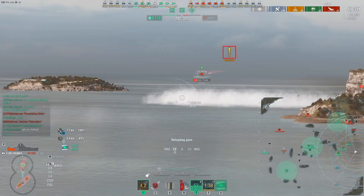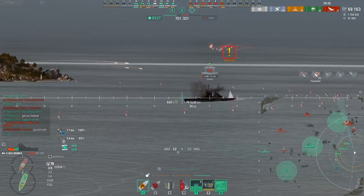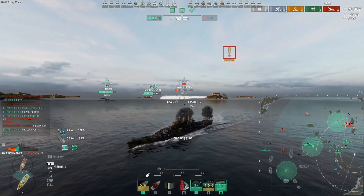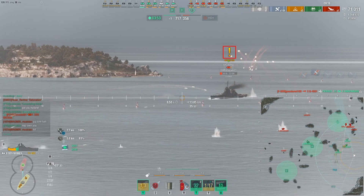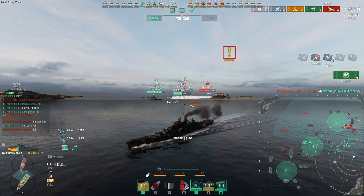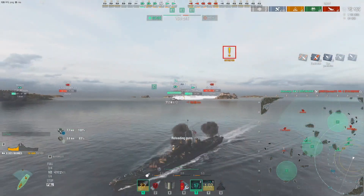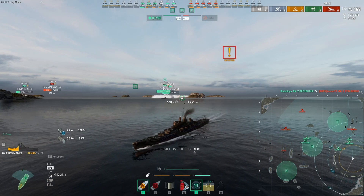This has been incredible — holding this flank has been just nail-biting. Let's see if we can get that Stalingrad down. Nothing on priority target, so let's just go for it. And he's down — République got him. Good. Musashi and République to the rescue.